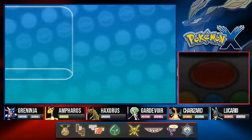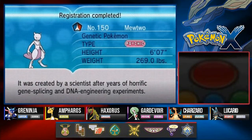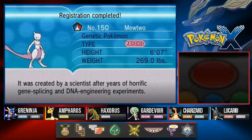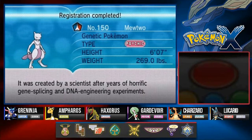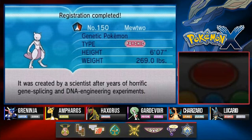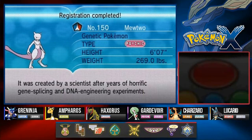I know many of you guys are going to be commenting down below saying Munching Orange captured it with a Quick Ball, first turn. Well, good for him! But this one right here I actually thought was going to be like a battle of a lifetime. So here we have Mewtwo - the genetic Pokemon, psychic type Pokemon, six feet seven inches, weighing 269 pounds of pure muscle.